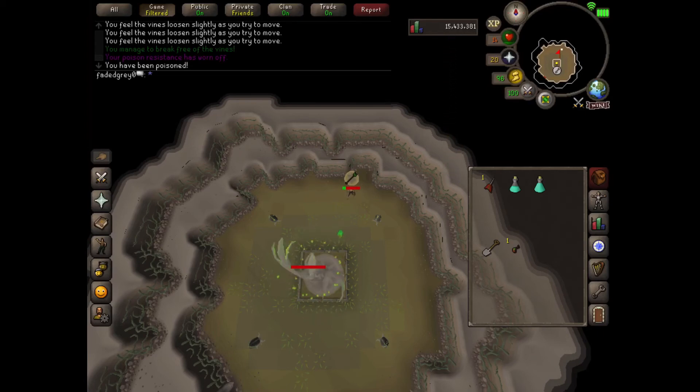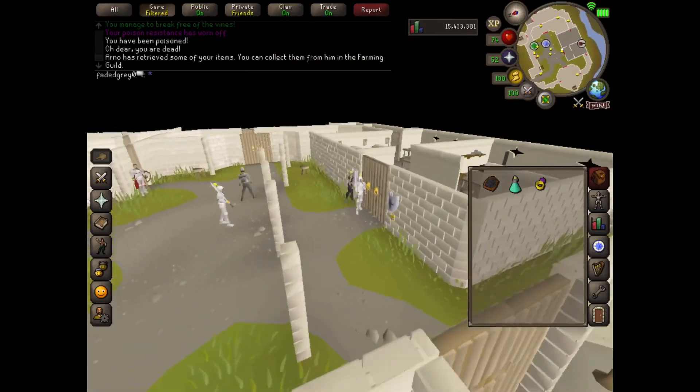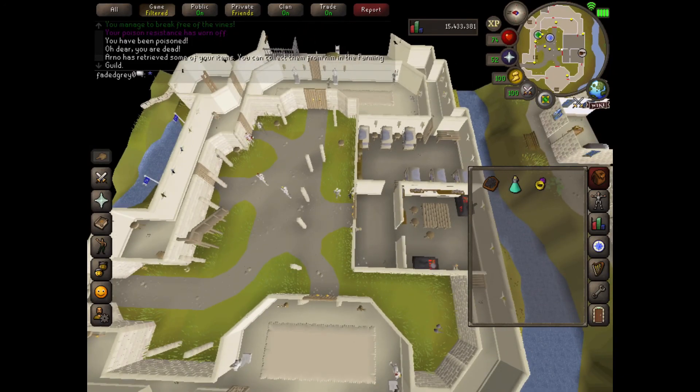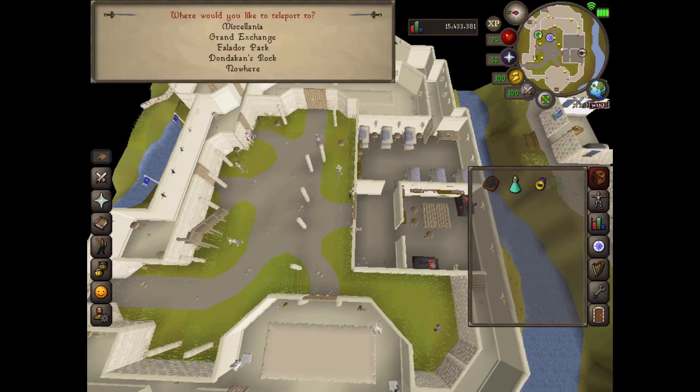I literally just need to land one more hit — just one more hit — and guess what, I'm poisoned. So I end up dying from poison. I was so mad because I wasn't really prepared. But you don't really lose your stuff — you just have to pay and retrieve it from the guy at the cave, so you'll be fine if you die.